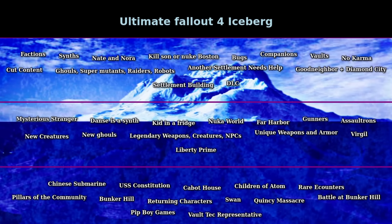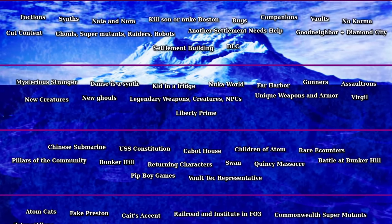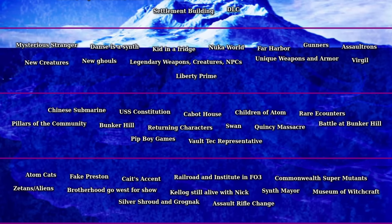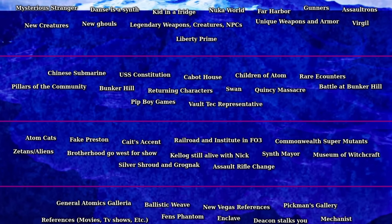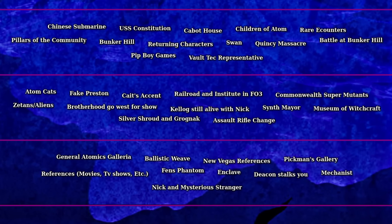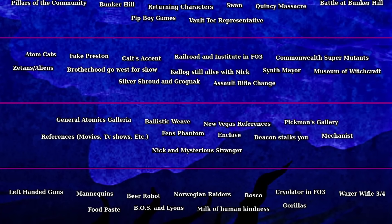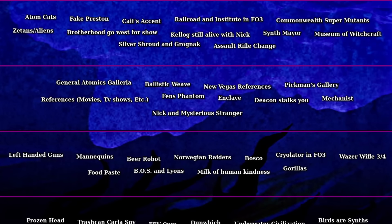Hello everyone, and welcome back for another Iceberg video. This time we will be looking at the most recent single player Fallout game, Fallout 4. We will be covering all types of things as we learn the Iceberg, from characters and missions to cut content and easter eggs. I assume you all know what Fallout is and what Fallout 4 specifically is, but if not, it's essentially a post-apocalyptic RPG with a 1950s aesthetic filled with mutated creatures, roaming gangs, and a lot more. I would also recommend checking out my classic Fallout Iceberg if you want to learn more about Fallout and the older games.